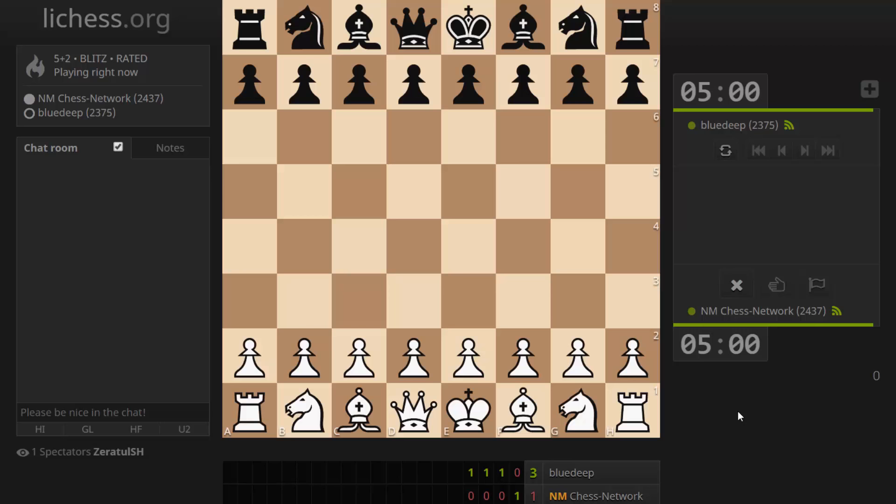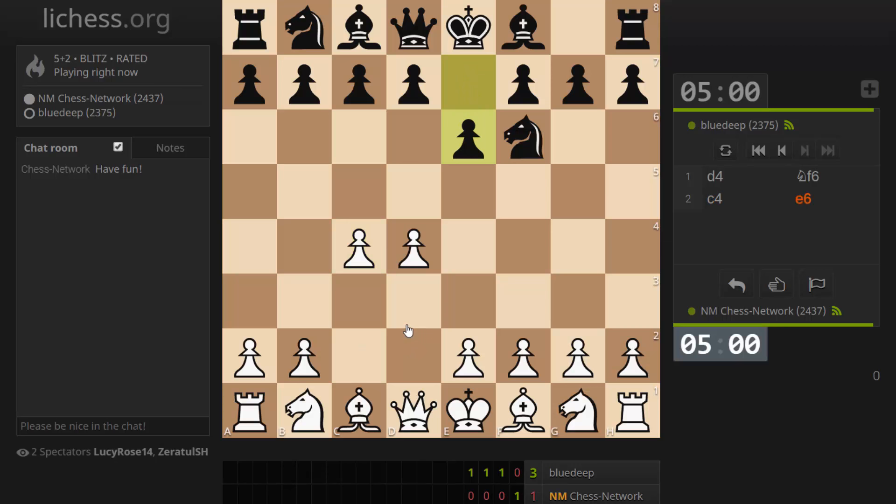Hi everyone, it's Jerry. I'm on LeeChess.org and I just got paired up playing a 5-2 game. Let's try D4, and C4. Nimzo Indian.